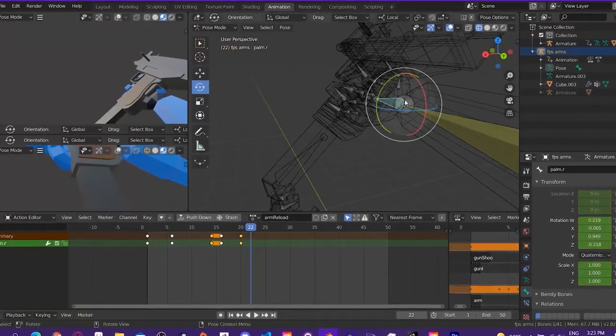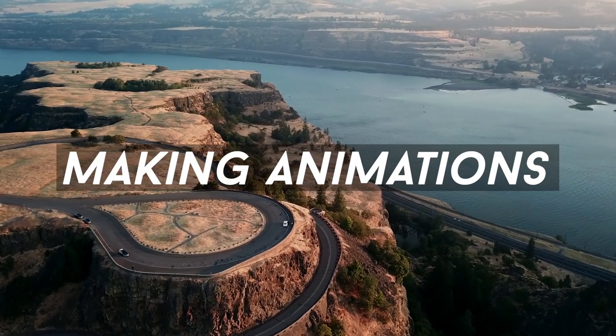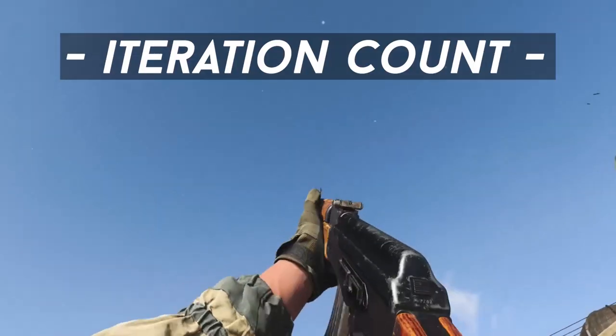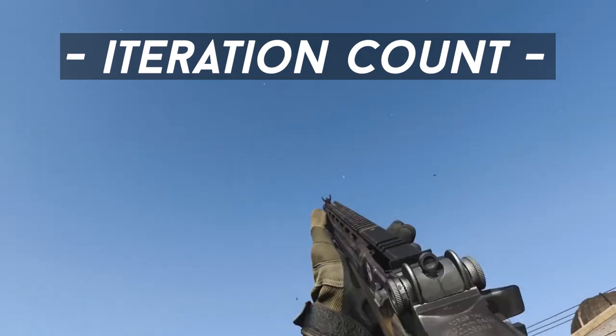Now that I had a new arm rig, I got to animating some brand new guns. With the new precision I got with the arm rig, making high quality animations was a breeze. Yeah right. The main two factors in how good an animation turns out are skill level and the amount of iteration. In order to get an animation looking functional, you only really need to go over it once. But to get it great, let's just say it takes a lot of free time.